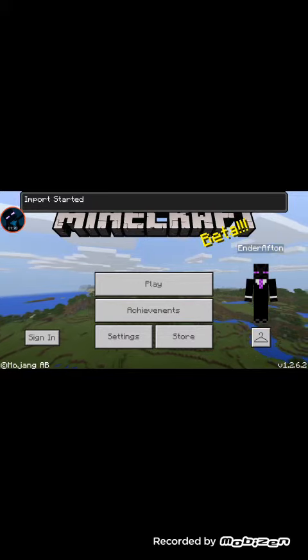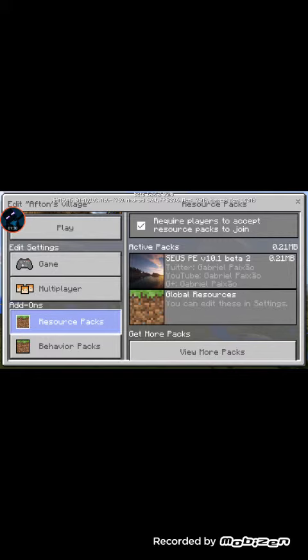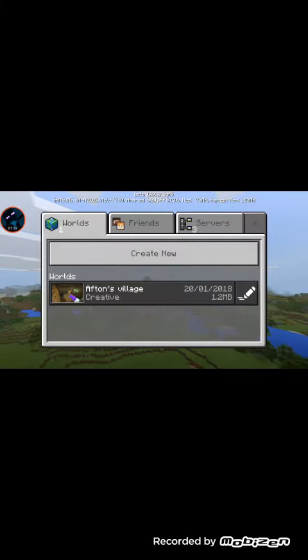Import started. What you have to do now is filter import, duplicate the pack detector. Then you activate the SUSPE. Yeah, that's all you have to do.